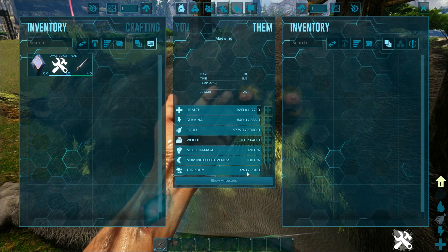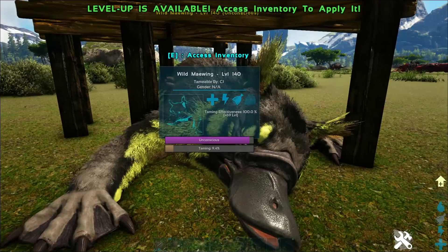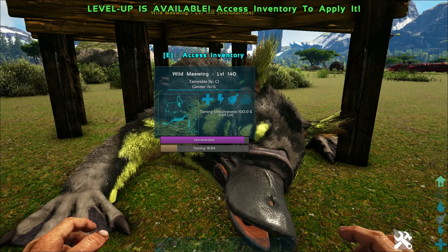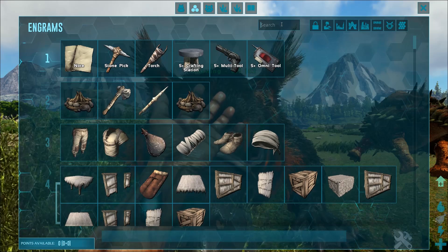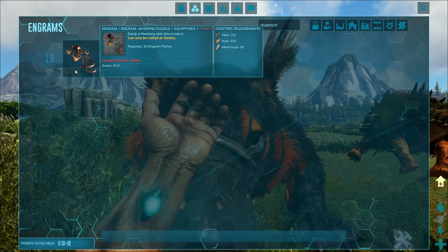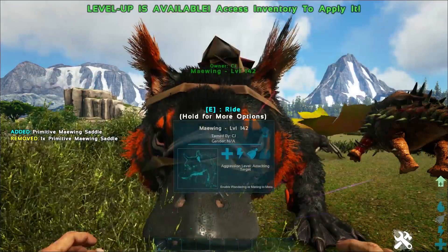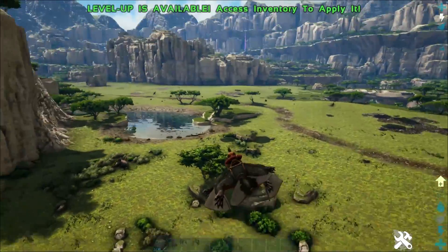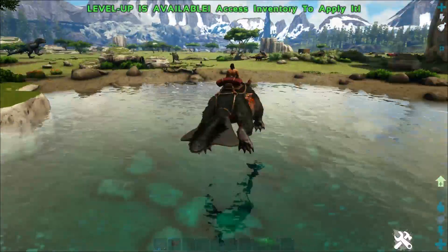Once it's knocked out, wait for it to get a little hungry and feed it raw mutton. If you have access to kibble you can use basic kibble to tame it as well, but raw mutton works just as well. If you don't have mutton, prime meat is your next best option, followed by normal berries and raw meat. Once your Maywing is tamed, its saddle is unlocked at level 19, which is easy to craft — you just need a little metal, hide, and fiber, all very easy to find on Genesis Part 2. Craft it in the smithy and you've got yourself a Maywing.